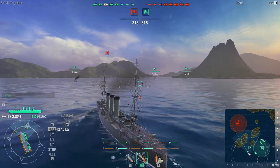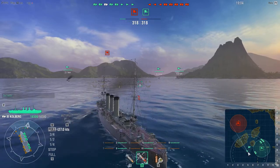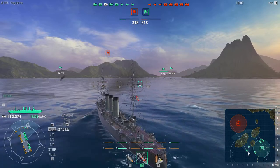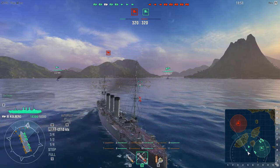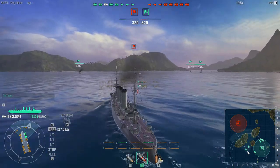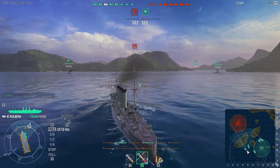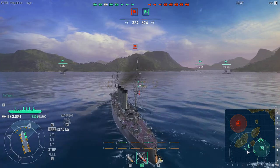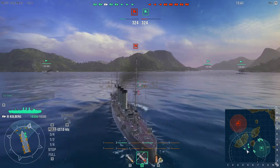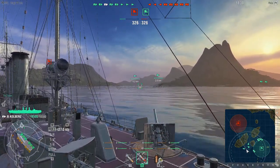Well, eleven barrels in general - the turrets spin ungodly fast. And you have one torpedo launcher on each side with like four torpedoes each. This ship is quick and really small, so it's really hard to hit. I think it's a pretty fun ship - just load HE and continually hit battleships.